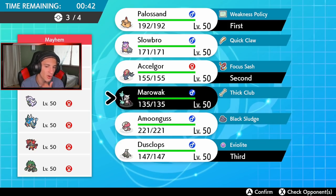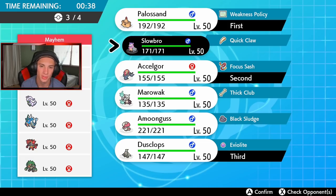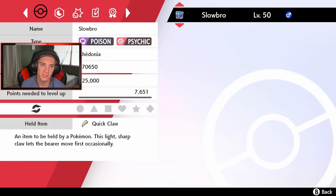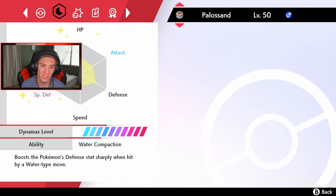I'm gonna try to get Trick Room up as well. Do I go Marowak, Scelidor, or Slowbro in the back? Let me check Slowbro's stats real quick — I know Marowak can hit like a truck in Trick Room. Slowbro is a big special attacker. I think we're gonna go Slowbro here.